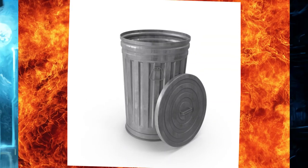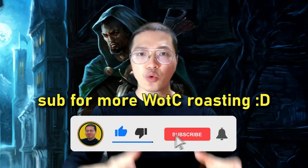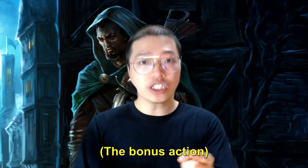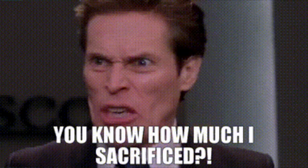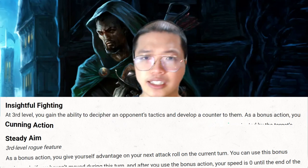Insightful Fighting requires a bonus action to activate, which is very valuable for a rogue. They can dash, disengage, hide, or use Steady Aim — especially hide and Steady Aim, because those serve a similar function in applying Sneak Attack. They even give advantage on the attack too. Granted, hiding requires a suitable condition and a stealth check, and Steady Aim requires us to not move during that turn.